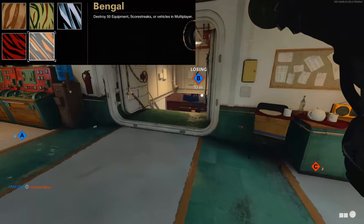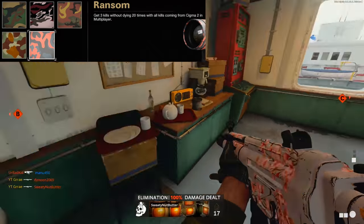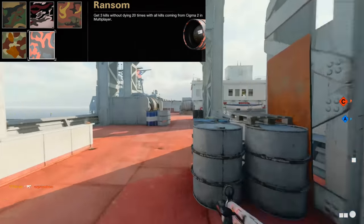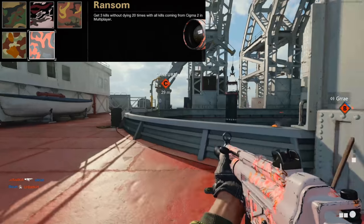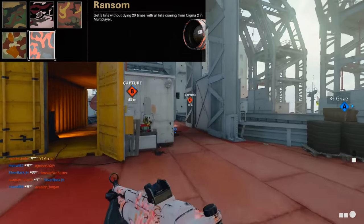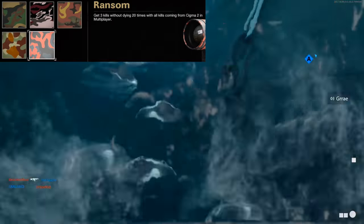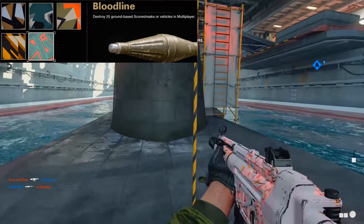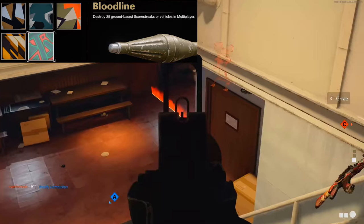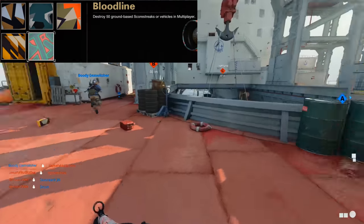Bouncing Betties and field mics are super easy to destroy, especially with the RPG. For Classic you need to get three kills without dying 20 times — this is a bit more challenging, so play Hardcore so your rockets one-shot opponents. The best approach is to go for double or triple kills, and I'd recommend leveling up both your Sigma and RPG simultaneously so you can complete two camos at once. For Geometric you need to destroy 50 ground-based scorestreaks or vehicles — the RPG only requires 25 but the Sigma requires 50, so set aside time for this one as it will take a while.